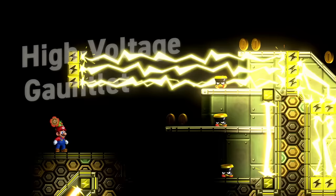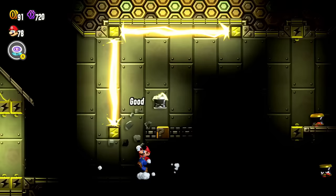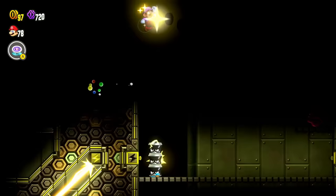The High Voltage Gauntlet — four star difficulty. This is crazy. Everything's all electrocuted. These guys are going to chain up. Got to be really careful here. We really got to choose our timing correctly — when we want to jump, when we want to move, or we're going to get zapped. Let's get rid of some of them. Maybe I can bubble them — I can! That'll make it easier to get through. Bubble power proving to be pretty useful so far on Castle Bowser.